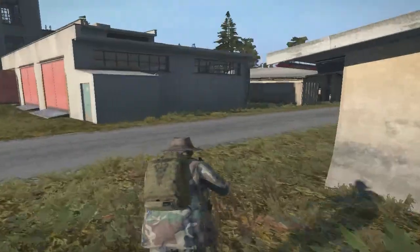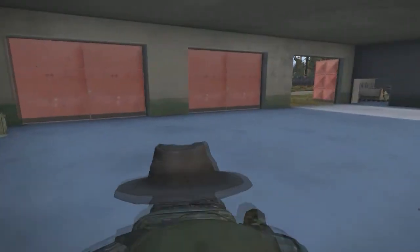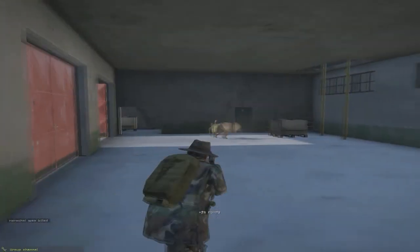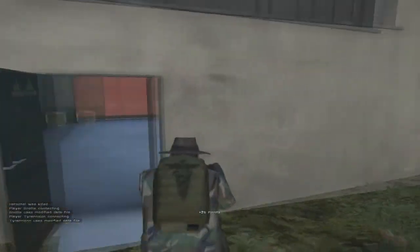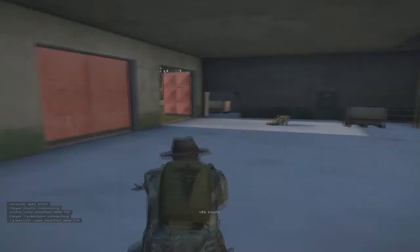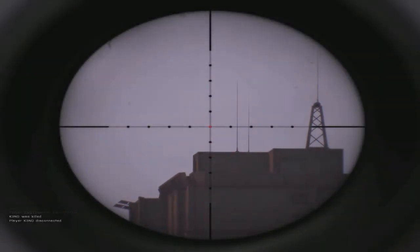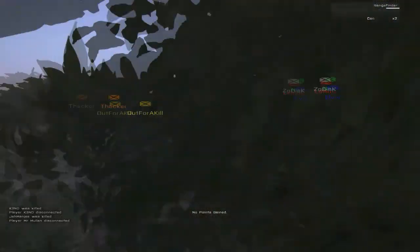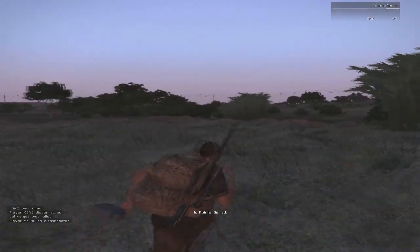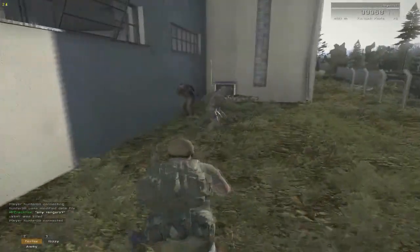Finally, who are you allowed to kill as a certain class? It's simple — you have two sides: the good guys, which are rangers, nomads, and survivalists, and the bad guys, outlaws and hunters, with the non-class in between. They can play as both and aid both sides since they have no point deduction or gain. The good guys are allowed to kill outlaws, hunters, non-class, and traders of any kind.